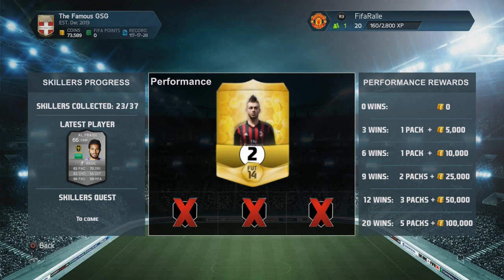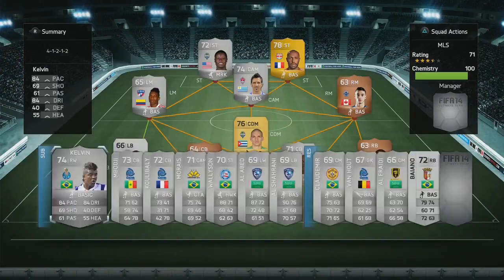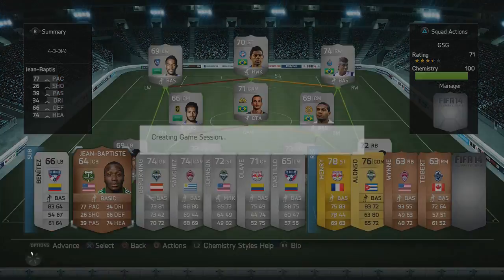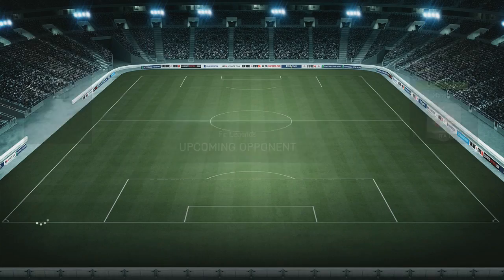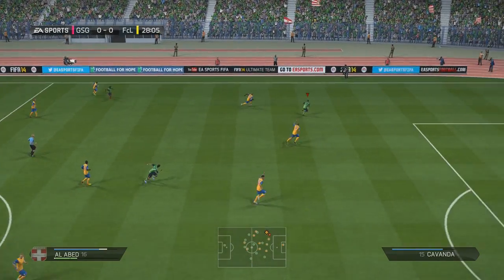I'll promise you there is some good gameplay in this episode to come — some really nice goals. But for now, we have to start a new run and see if we can pick up some more wins. We decide to play in the silver tournament to try out our new silver squad, and we come up against a 4-3-3 Serie A silver side.